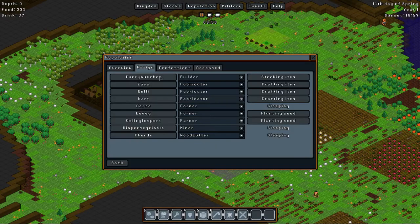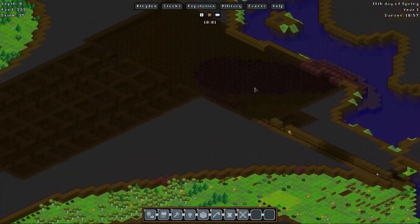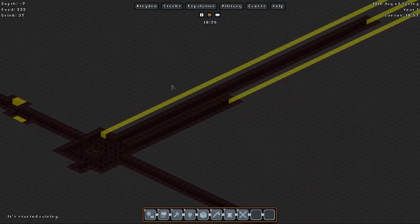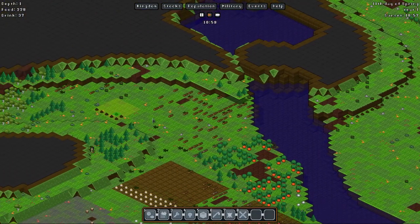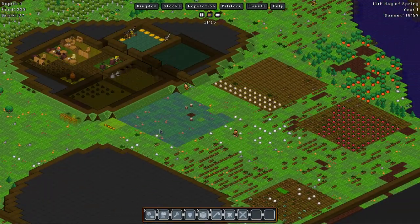When you name someone it doesn't immediately change - you have to go out of the population view and come back. But there is Kari Muncher, the builder, who will now be building some stuff for us. I read that digging too much ore down here is probably not the best idea, because it increases the value of my fortress by a lot, which means we may get some goblin attacks.